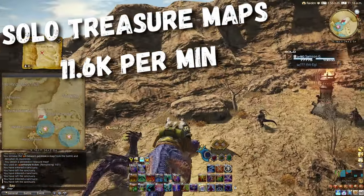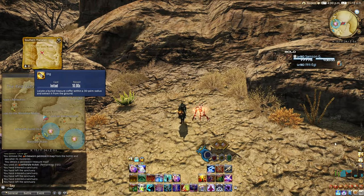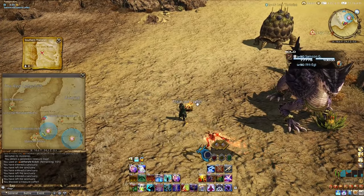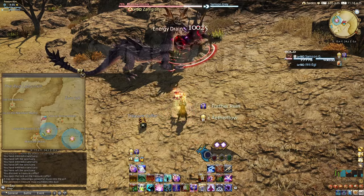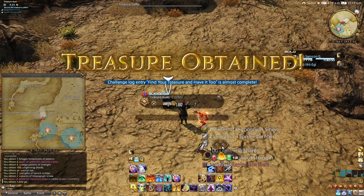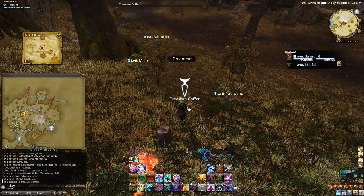Solo farm treasure maps: 11.6k per minute or 700,000 per hour. Treasure maps have long been a great source of gill, and outside of the treasure map dungeons which are extremely difficult to solo given level syncing, there are some great solo gill opportunities, though RNG is king here so returns can vary. One map can be collected each day by a gatherer class, but without that, maps can also be bought from the market board — just search for Timeworn. I would not recommend just doing one map as it is very easy to spend more on the map than you make in return due to RNG. Doing multiple maps will hopefully ensure you strike lucky at least once, netting great profits overall. Buy a map, use it, then find and dig on the X on the map.